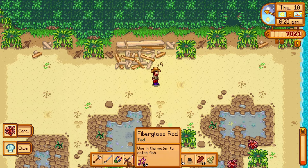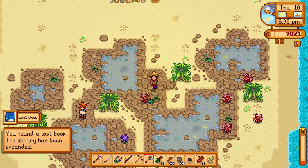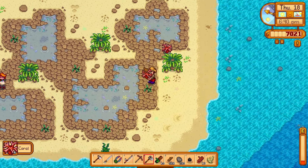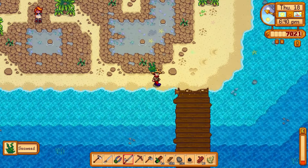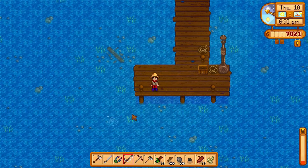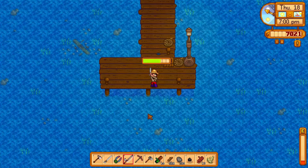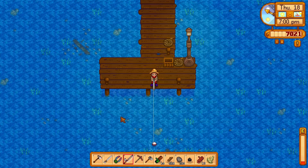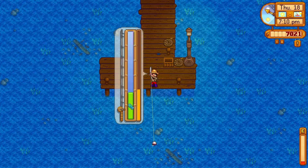It looks like we got some worms here - hey, it's a lost book, very nice! A whole bunch of coral down here, and might as well grab some seaweed too. Let's close out the day here on the dock. We have the welcoming bubbles! That would have been a hard angle - you can angle your casts, you just press left or right while casting, but that would have been a pretty sharp angle to try to get.